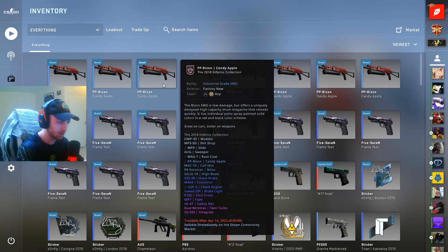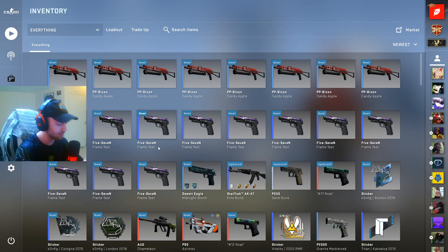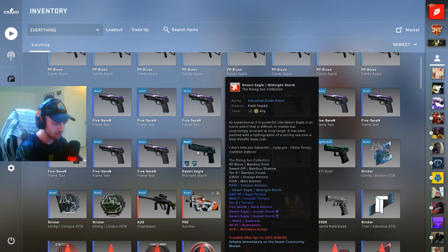Today we've got a trade-up for pretty forgotten skins - the Rising Sun collection. If you're not familiar with this collection, it basically consists of the AK Hydroponic and the AK Hibiscus, which are the more well-known skins from that, but the lower tier blue mil-specs no one really knows anymore.